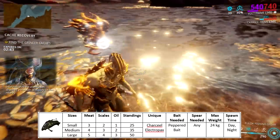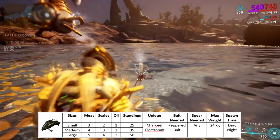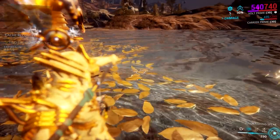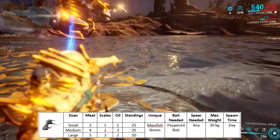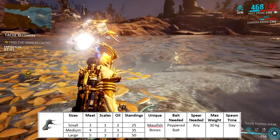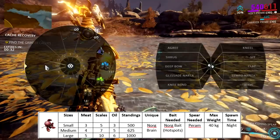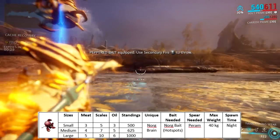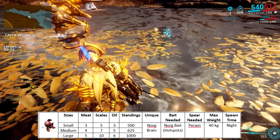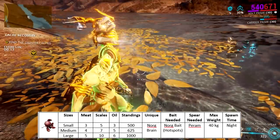It's inhabited by three species of fish. The first one is the Charkeel. This eel is pretty common in the lake; however, you really need to throw some peppered baits before you start seeing them. The second fish you can catch is the Moray fish. Like the Charkeel, you need to throw some peppered baits to catch this fish; however, Moray fish only spawn during the day. And the last one is the Norg. To catch one, you just throw Norg baits on those bubbly waters. Take note this type of fish only spawns at night.